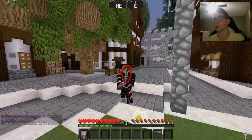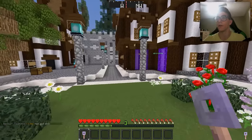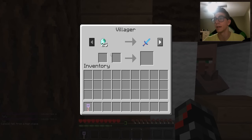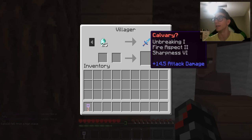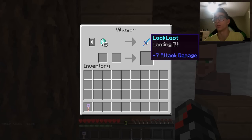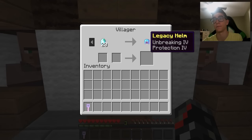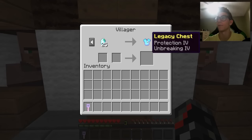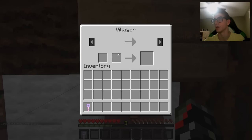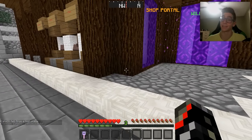This is called the Token Market. Basically when you vote, you get things called vote tokens and you can cash them in. 25 vote tokens gets you a Sharpness 6 - some cool custom enchants. A Looting 4 sword is 45 vote tokens. Some armor you can get like Protection 4, Unbreaking 4 - you can actually enchant Unbreaking 4 here, which is pretty cool. Voting is pretty easy and you can get some pretty custom enchant stuff.